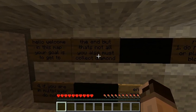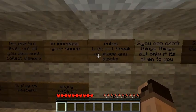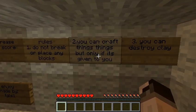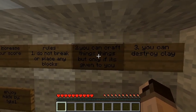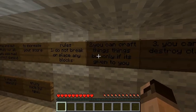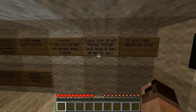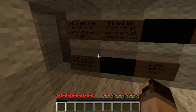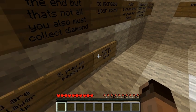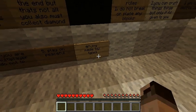Hello and welcome to this map. Your goal is to get to the end. Do not break or place any blocks. You can craft things, but only if it's given to you. You can destroy clay. If you are in multiplayer, do not TP. Play on peaceful. Enjoy — made by The Good Lego Stuff One.